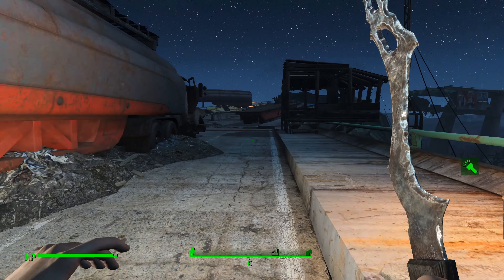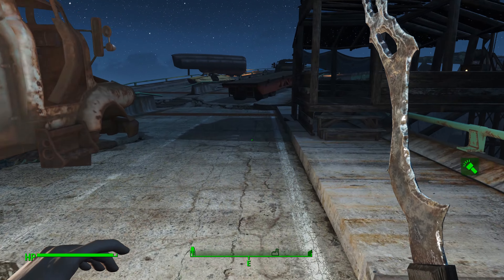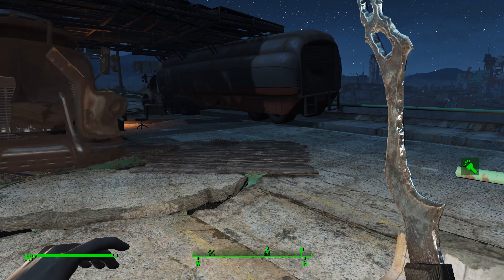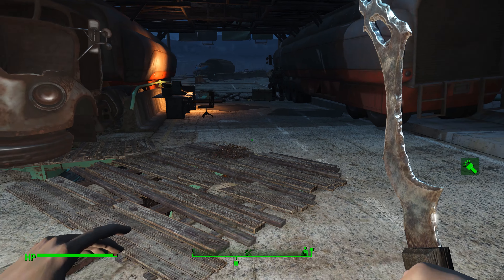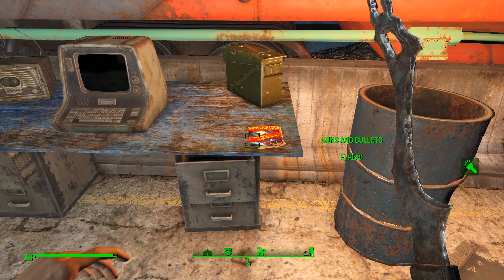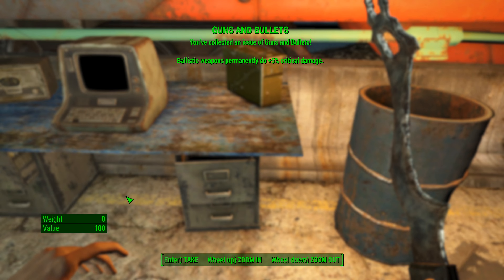Once you get up here, you're going to run into a boss commander in power armor, who's super nasty. He's standing right back in here. Once I killed him off, over on this desk I found my Guns and Bullets magazine. Just go ahead and grab that — you've got your next one.